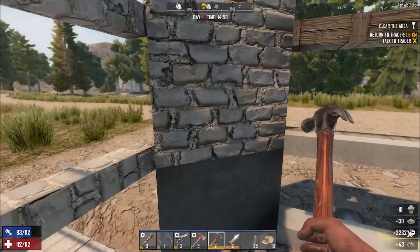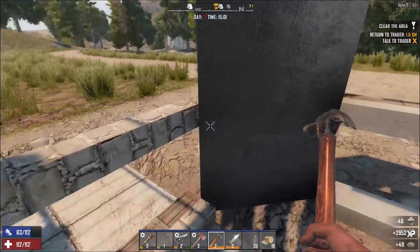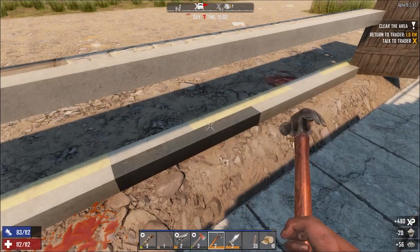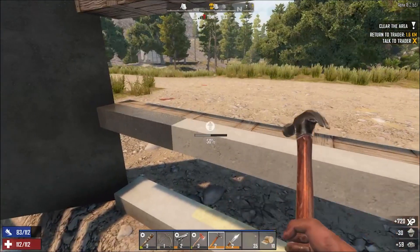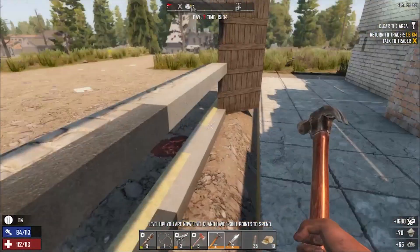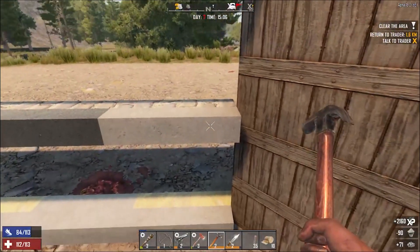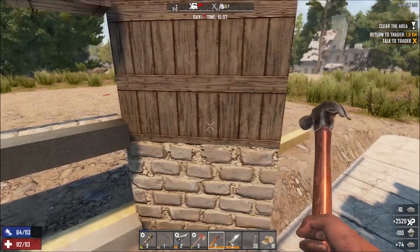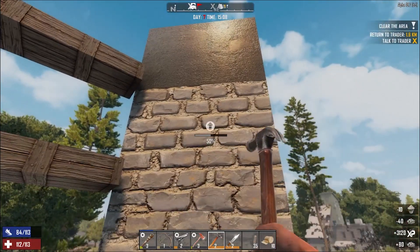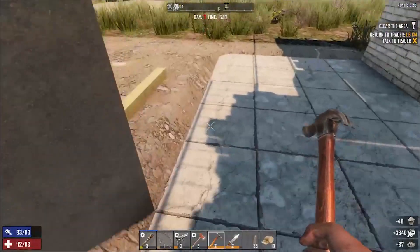We're going to turn these straight into concrete. These only cost us ten concrete each time to upgrade. The most important ones to make strong are the middle ones, so we're reinforcing those. We just got another skill point - you do get a lot of XP from upgrading and building in the game. Don't forget you need time to let everything dry as well.